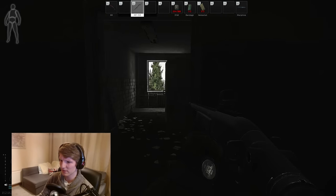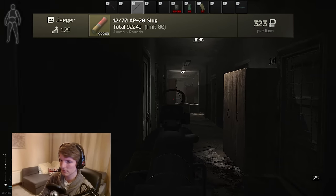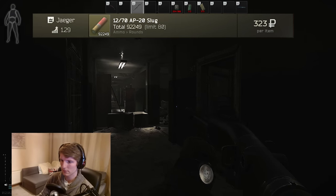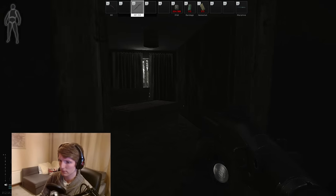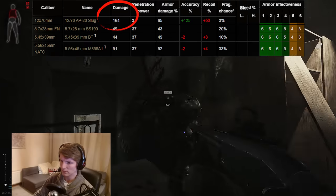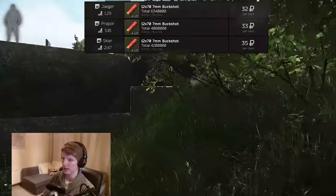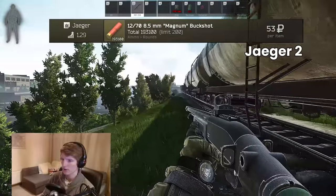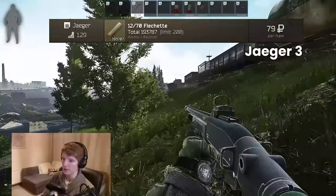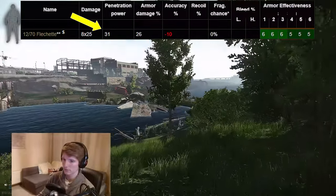On ammunition — this really determines your play style. I like to use the best penetration I can, which is the AP20s, aiming for centre of mass. These are only available from traders at Jaeger 4, at 320 rubles each from the trader and 1,000 from the flea. The pen value is 37 — the same as 5.45 BT and 5.56 M856A1 — but given its 164 damage it will usually power through armour by destroying it first and then penning afterwards. Other options are standard buckshot for headshot sprays, or magnum buckshot for legs and pure damage. Flechette is also an option from Jaeger 3 for 79 rubles, or cheap on the flea, with 31 pen — roughly the same as 7.62 PS — and with 8 darts can do decent armour damage.